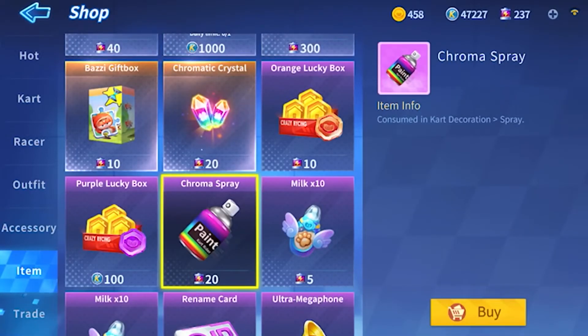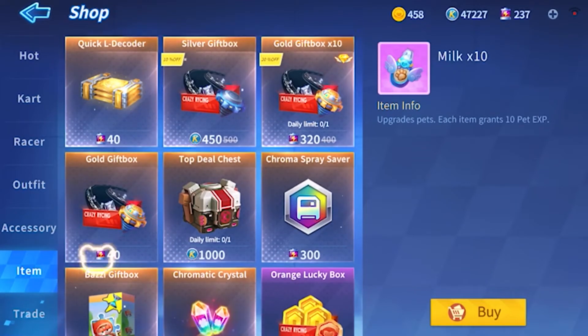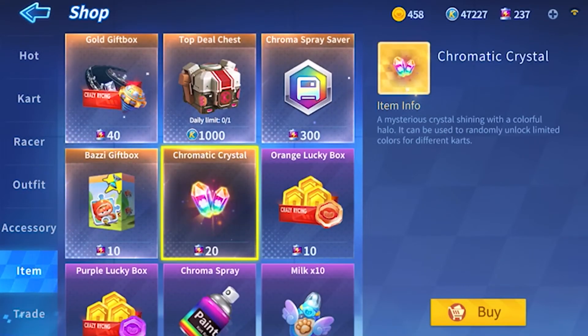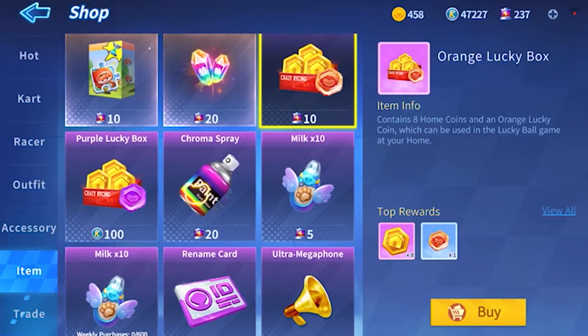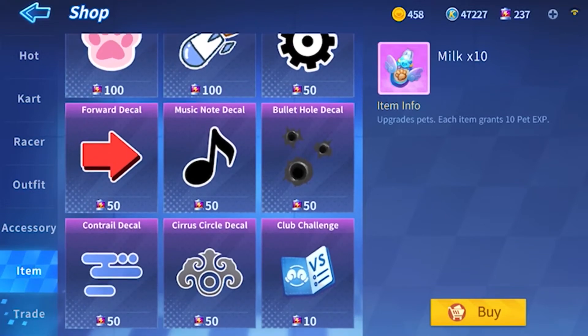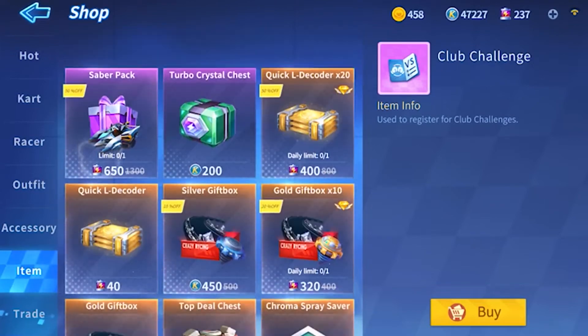So you can finally, if you're a free-to-play player, get things that cost batteries, which is actually pretty epic. Although there's not really a lot of things you can get — I mean, you can get a chromatic crystal, Bowsie's gift box, orange lucky box, chroma spray, milk, and a club challenge.